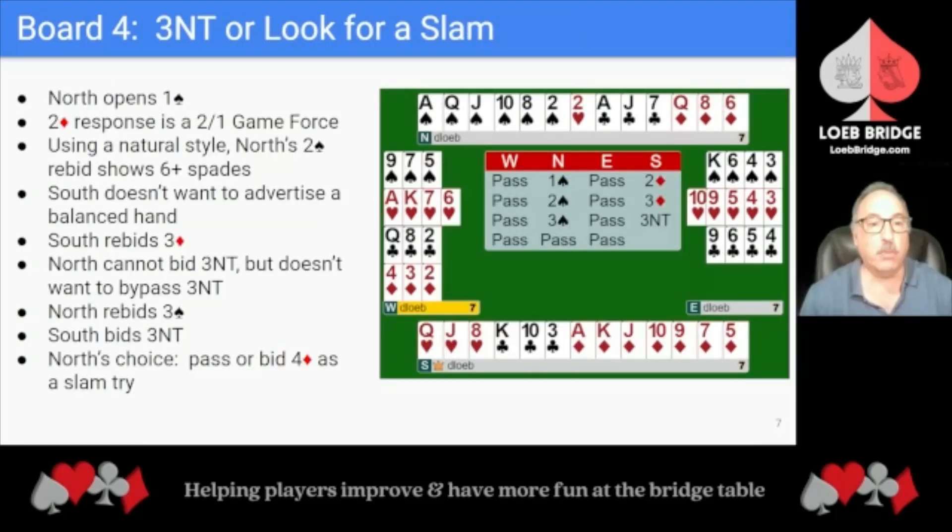On Board 4, North opens 1 Spade. South's 2 Diamond response is a 2-over-1 Game Force. Using the easy, natural style of 2-over-1 Game Force that we teach, North's 2 Spade rebid shows 6 or more Spades. South doesn't want to advertise a balanced hand, so South rebids their Diamonds. North can't bid 3 No Trump with a singleton Heart, but doesn't want to bypass 3 No Trump either. 3 No Trump is one of the high priority games. So North temporizes with a 3 Spade rebid.